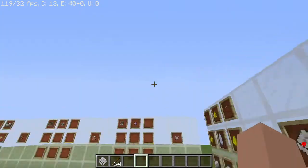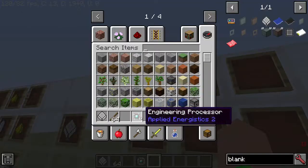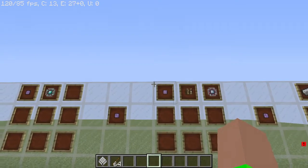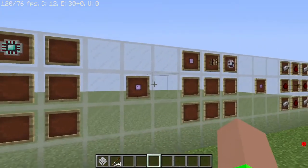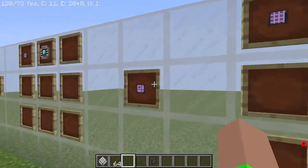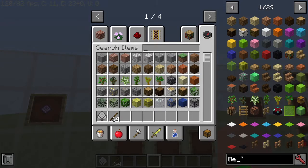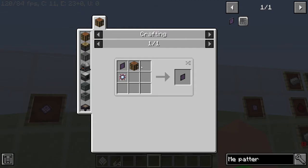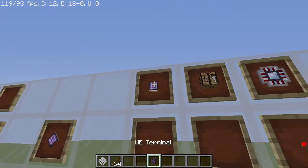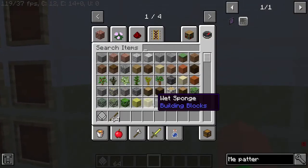Next you're going to want to make the ME pattern terminal. To make that you need an ME crafting terminal and an engineering processor. Let me sort out the right recipe here — okay, so this recipe here is how you make the crafting terminal, and this recipe over here is how you make the pattern terminal.